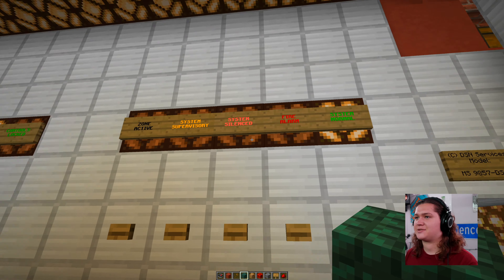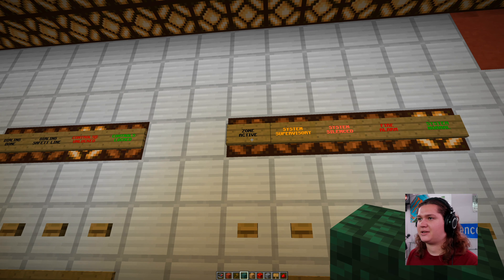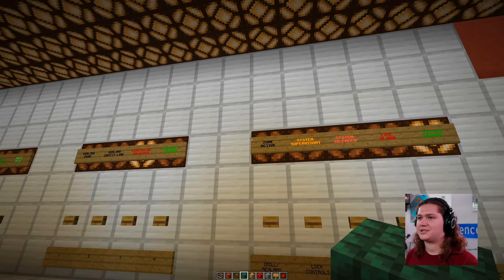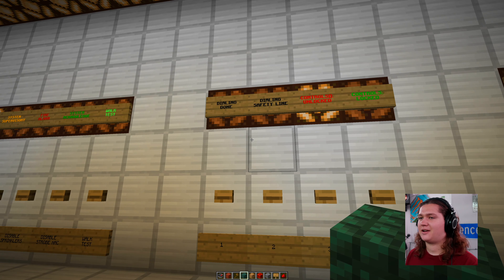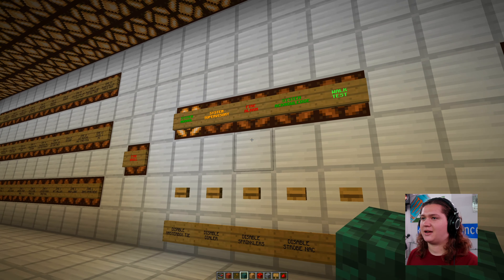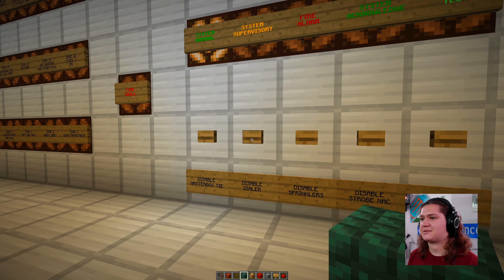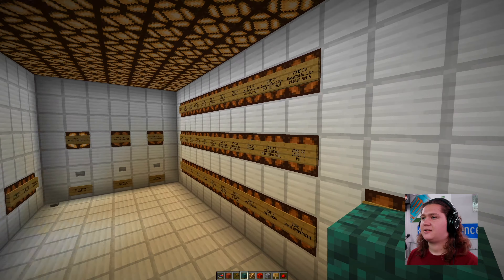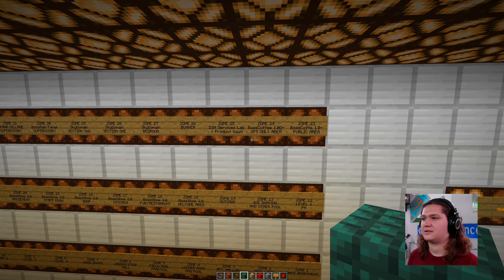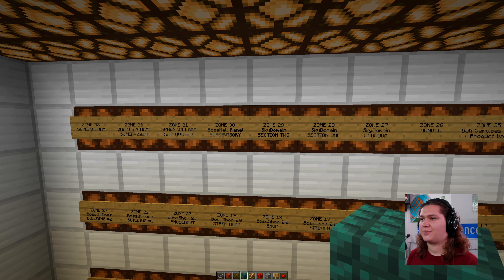We had so many features: colored signs, system normal, fire alarm, silenced, even supervisory and a zone active light. This one used older design pull stations that would not allow you to reset the panel unless you reset the pull station. There was even a keypad which we never got working properly, and it looks like there was a dialer. Over here there's a smaller control area - a disable point where you can disable the max master box, tie the dialer, sprinklers, the strobe knack, and you can also walk test.